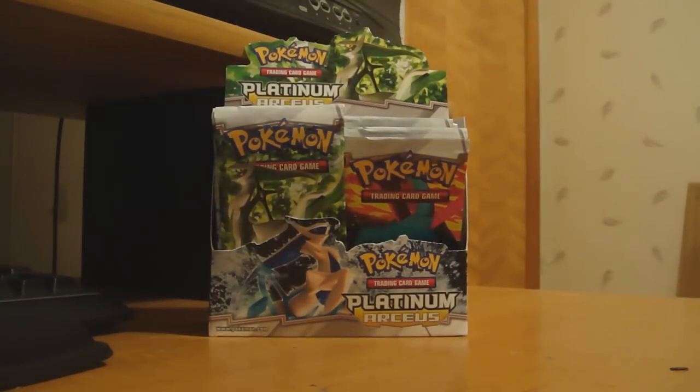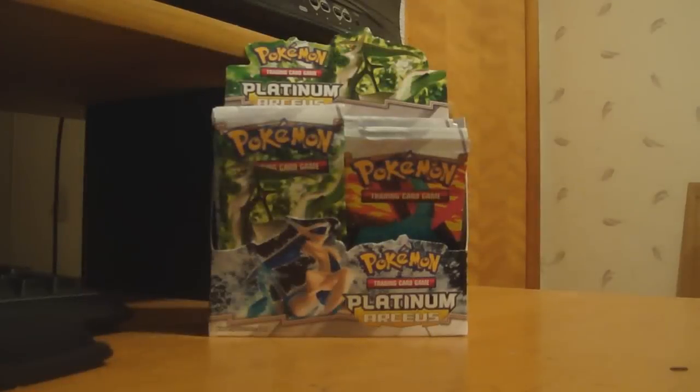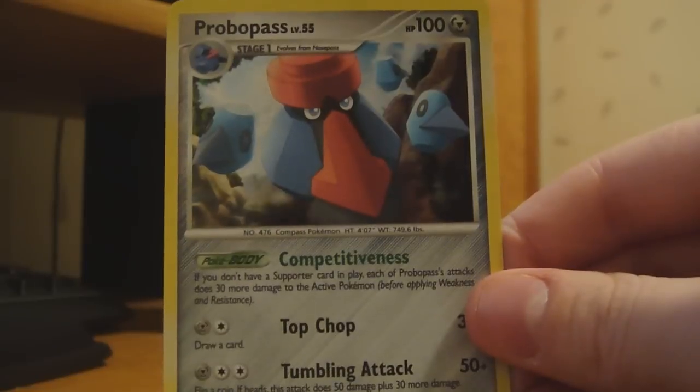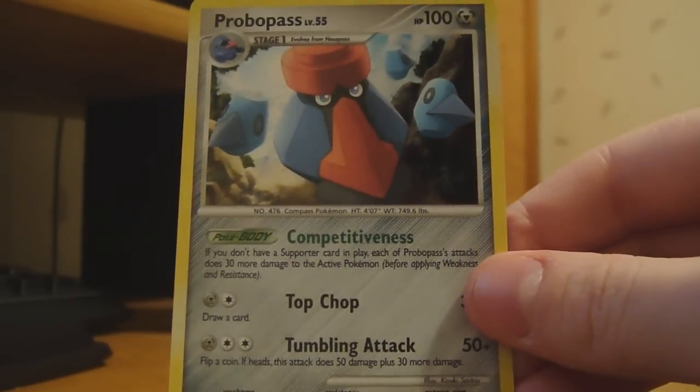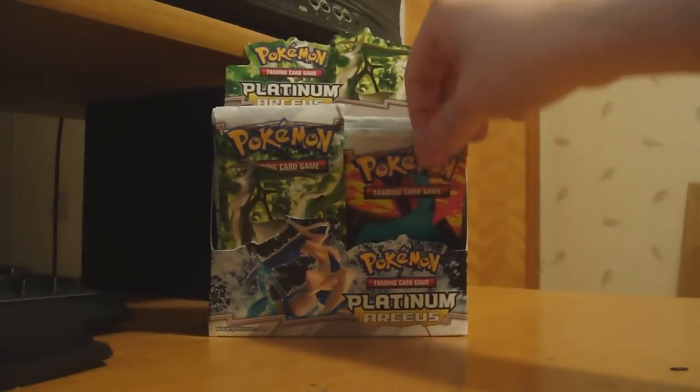Alright. My Reverse is a Sceptile. There we go — which is a Rare, very cool. And my Rare is a Holo Probopass. There we go. Cool.